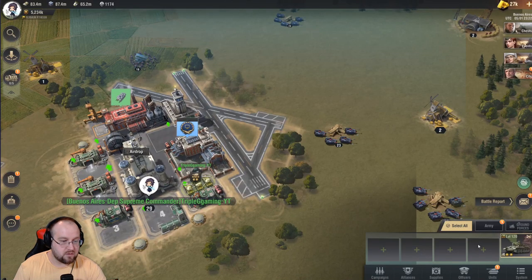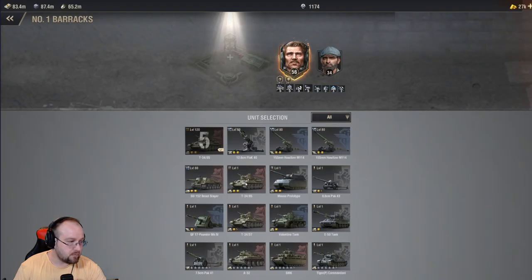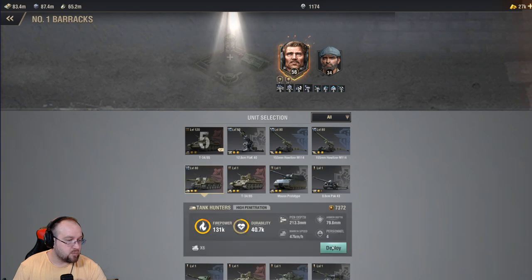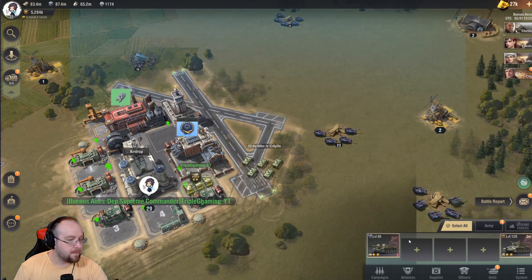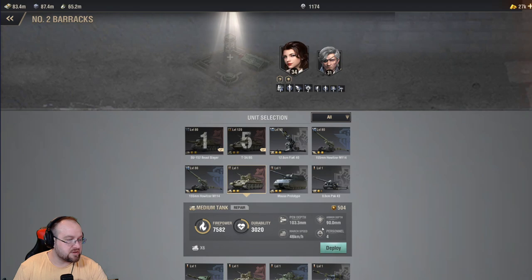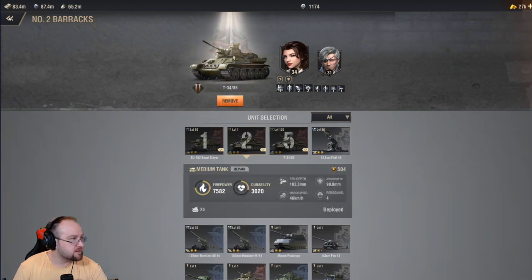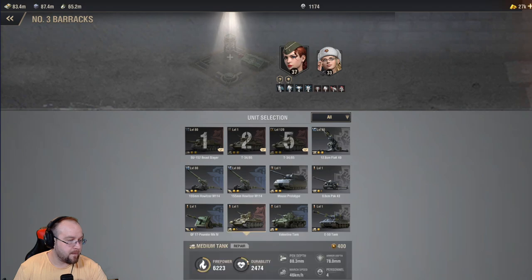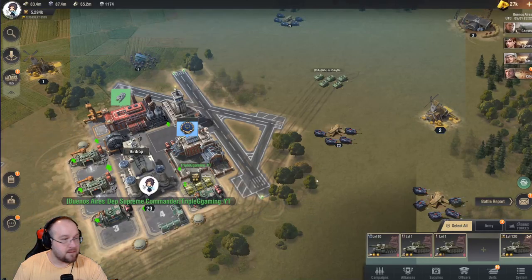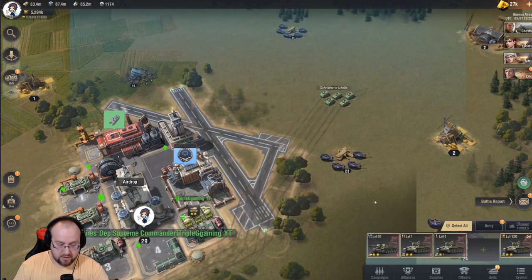We are going to assign some Martyr's Watch. You see how this button says 'deploy' right here — that's what it means by deployed. We are going to fill this up with four of these. And now since we have all four of them deployed, we should get a 15% bonus on our attack.